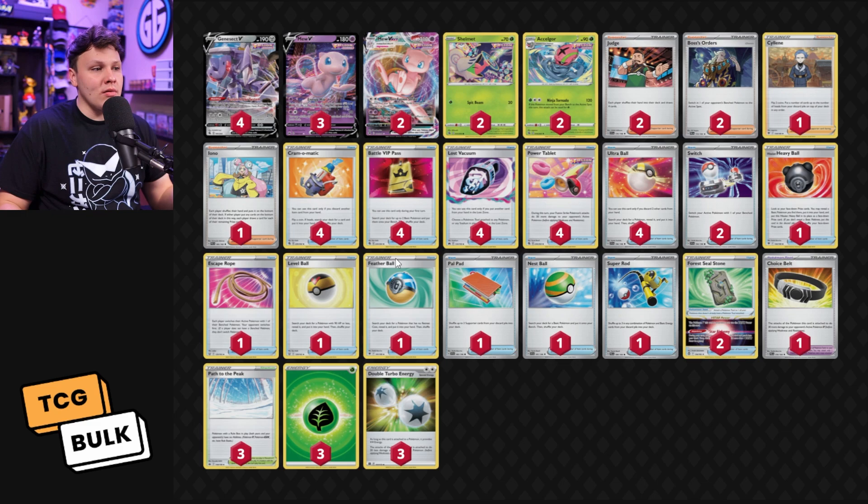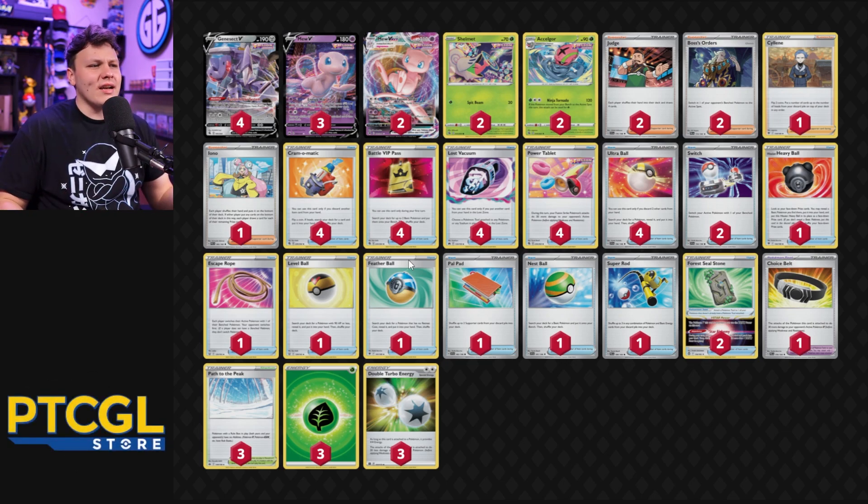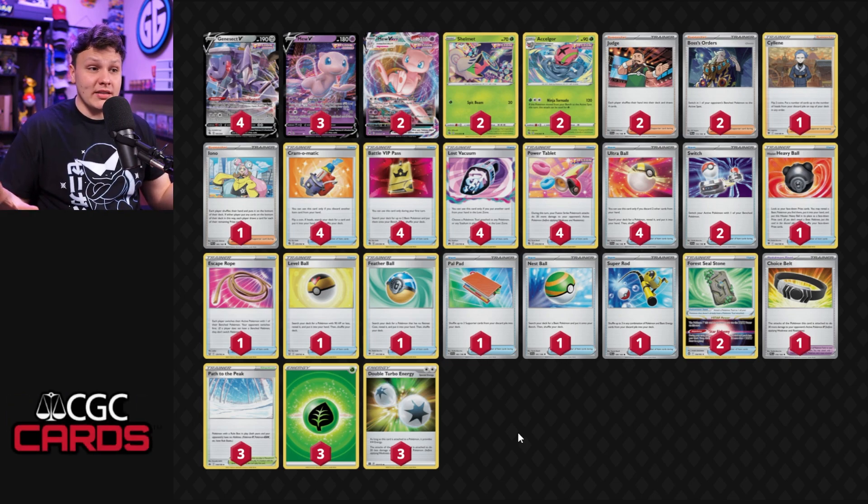Four Lost Vacuum in here as well. Bumps our own Path, bumps other people's stadiums. Gets cards out of our hands that are stuck so we can draw more cards with Genesect. Lost Vacuum is just really, really good in Mew for a lot of reasons. It lets us chain our Paths as well — put Path in play, lock out our opponent, then vacuum it, draw, put another Path in play, and repeat. Three Path to the Peak in here as well. It can be pretty disruptive in the Charizard matchup and is really good against Guardvore — basically our only win condition against Guardvore.